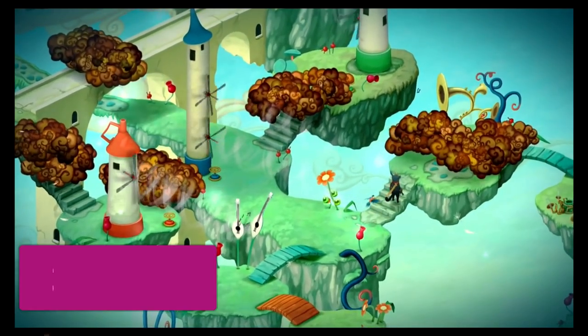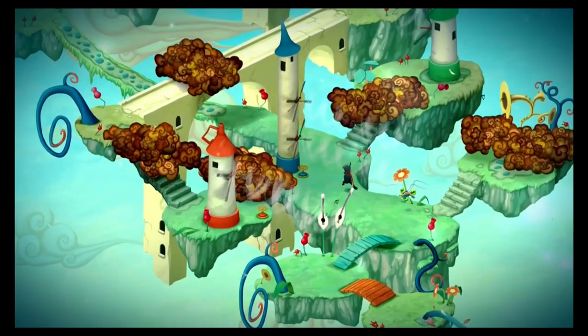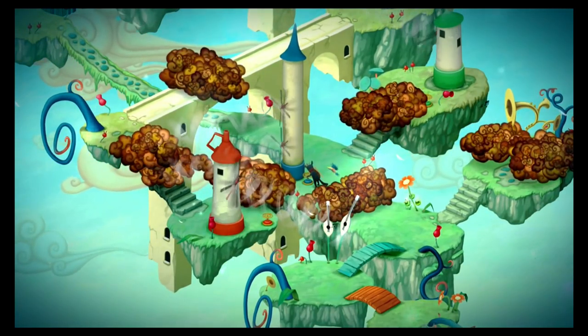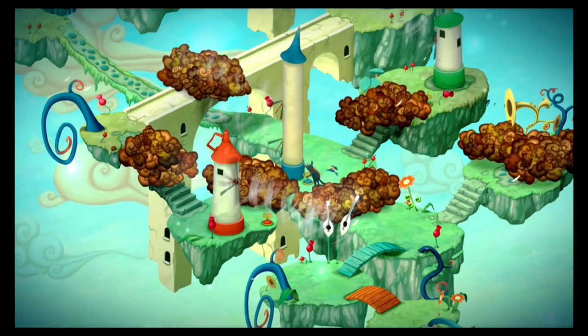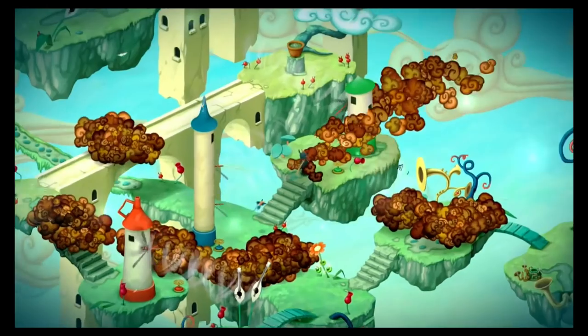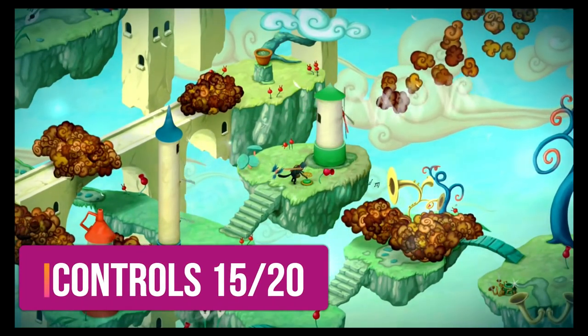Controls are again pretty simple and straightforward in Figment. You control Dusty with the left stick, press Y to attack, and B to roll. A is your contextual button, and allows you to interact with all of the various objects that you'll come across on your quest. Controls are okay, and they receive 15 out of 20.